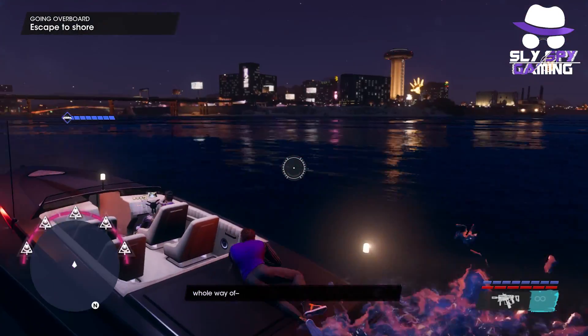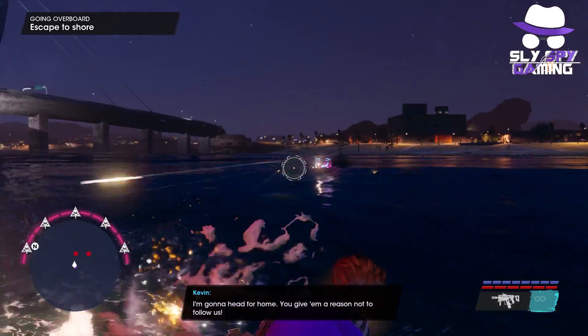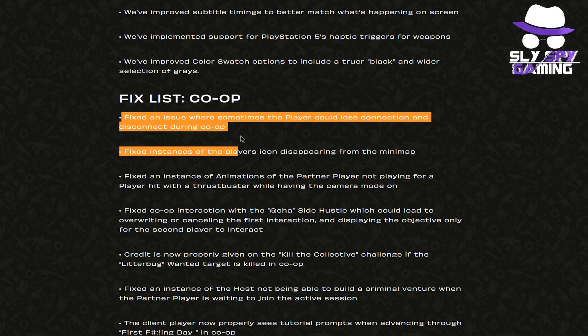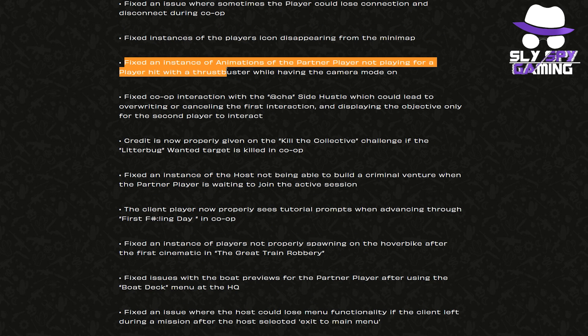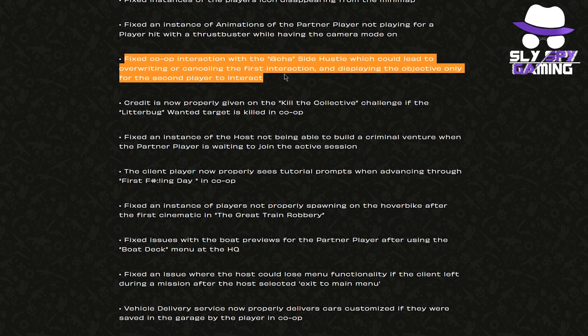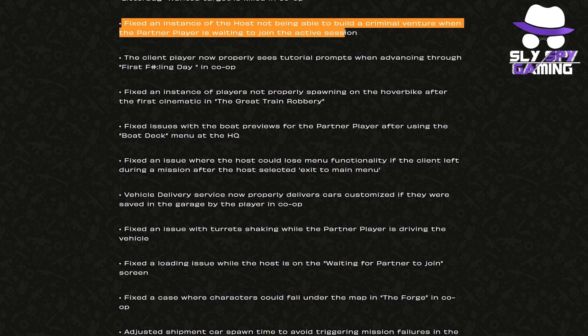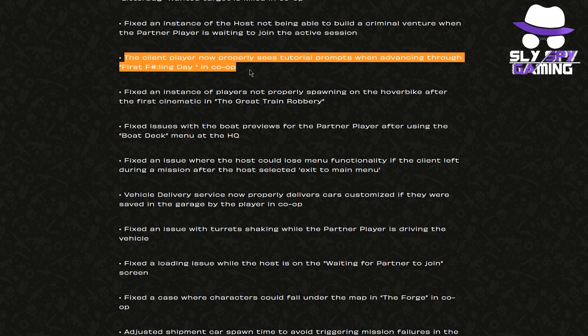Now we move on to the huge number of co-op and stability fixes. This list is definitely massive, so let's get through it. They fixed an issue where players could lose connection and disconnect during co-op. They fixed instances of the player's icon disappearing from the mini-map. They fixed animations of the partner player not playing when hit with a thrust buster while having camera mode on. They fixed co-op interactions with the Atch's side hustle which could overwrite or cancel the first interaction. Credit is now properly given on the kill the collective challenge if the litterbug target is killed in co-op. And they fixed the host being unable to build a criminal venture when the partner player is waiting to join.